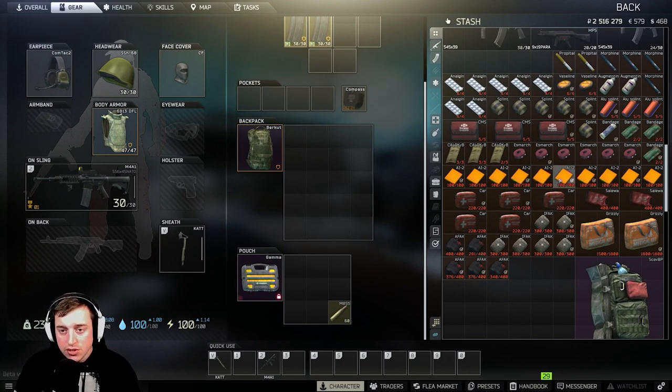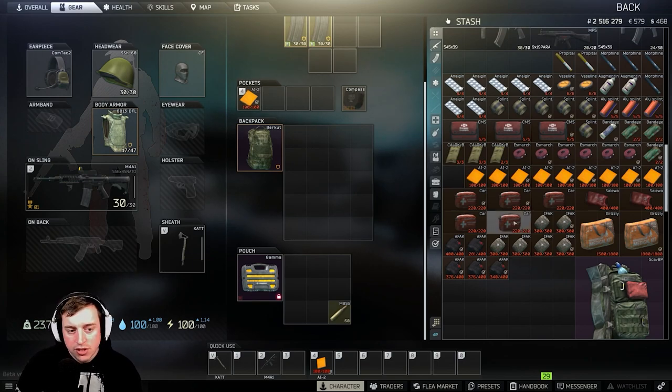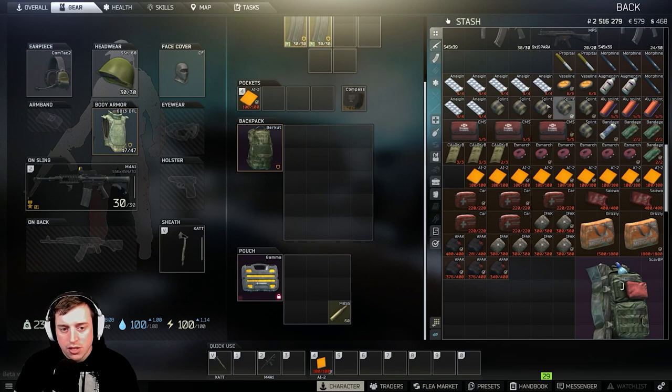I'm going to take one AI-2, put it in my pocket, and hotkey it. You can either hover your mouse over it and hit the number you want to hotkey it to, or drag it down to the hotkey bar. Now the health packs: you can tell the difference between items. Things like bandages and splints do not have a health section — they're a one-time use. Whereas the car med kits, AFAK, IFAK, and Salewa all have a big HP number — that helps you determine if it's going to heal you.